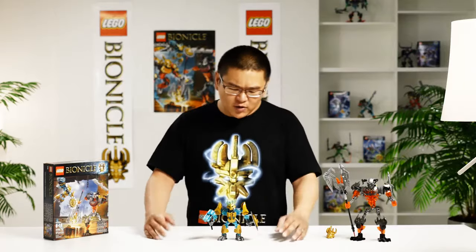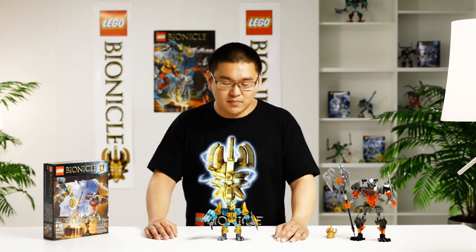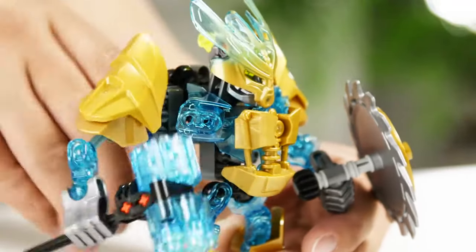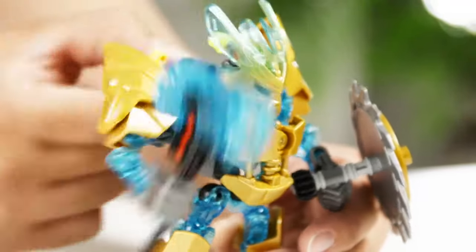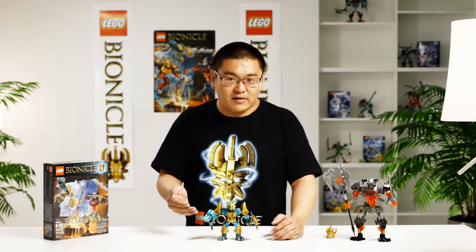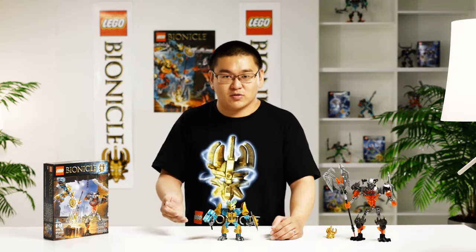The model itself is based on a protector that we have launched previously, but we added a different function — a one-hand swinging function — which is really nice because it represents how a blacksmith will actually craft different items, and this is how Ikimu will craft different types of elemental masks.